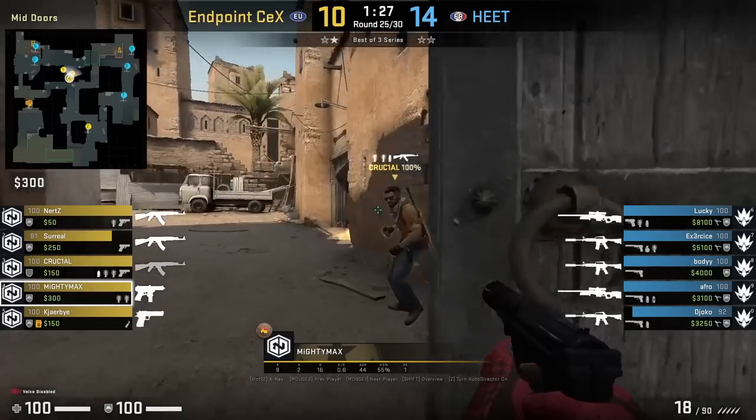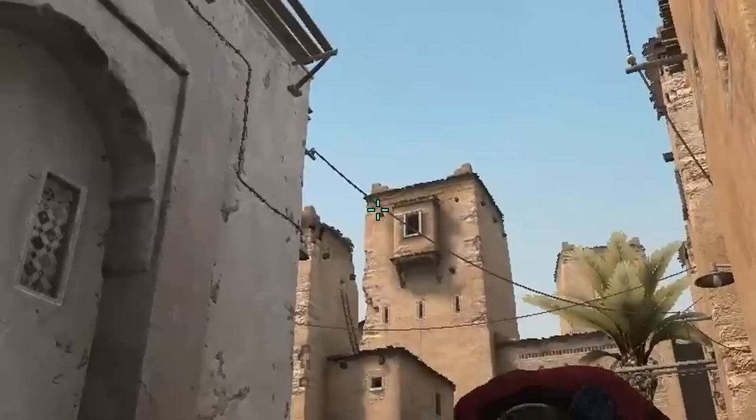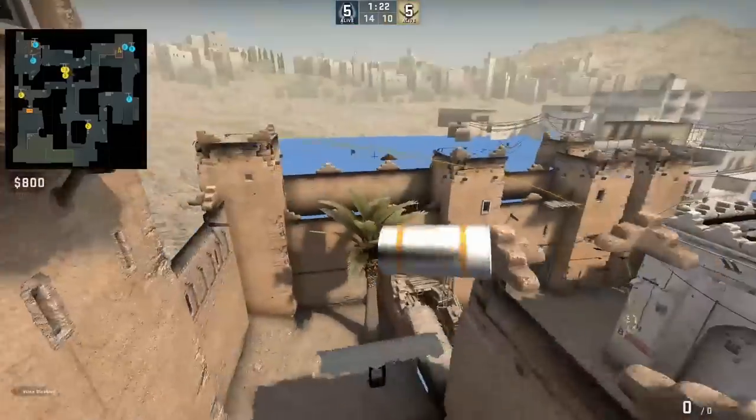In the same round, Mighty Max is going to smoke B door, staying behind mid door, aims as shown, runs one step forward and jump throw.